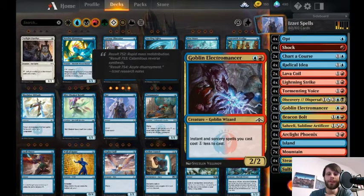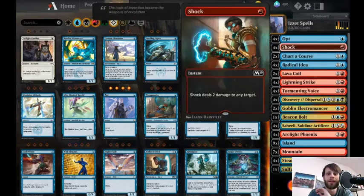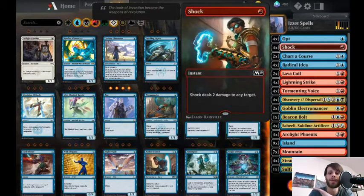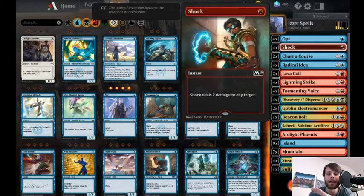The goal with Arclight Phoenix — if you don't know — is you can throw it into your graveyard and then it comes back if you've cast three or more instants or sorceries that turn. At the beginning of combat, this triggers, and hopefully you get a lot of Arclight Phoenixes out and deal a lot of damage. It's a bunch of cheap burn and draw spells, some of which include discard for those Arclight Phoenixes. It's pretty straightforward.